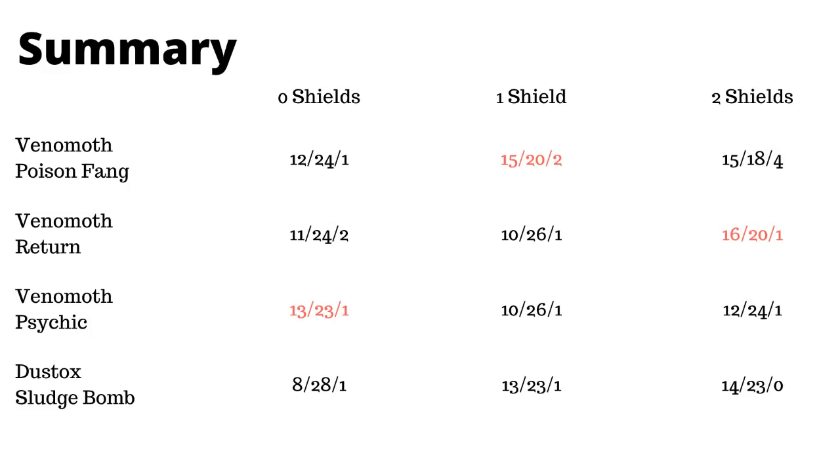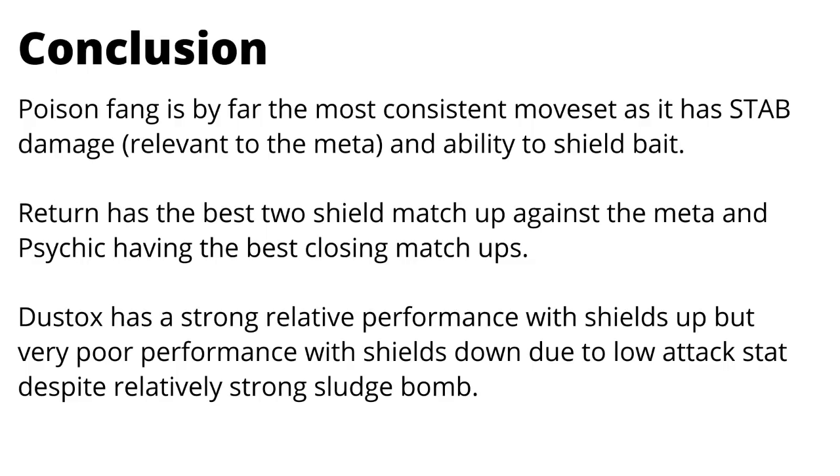Looking at the overall summary against the meta, Psychic performs the best in the close-shields scenario — we kind of expect that, as Psychic is the hardest-hitting move when combining attack stat and moveset, picking up one more matchup compared to Poison Fang, two more compared to Return, and five compared to Sludge Bomb. In one shield, Poison Fang stands out above the rest, very close to Dustox with Sludge Bomb. My overall conclusion is that Poison Fang is by far the most consistent moveset, as it has STAB damage relevant to the meta and the ability to shield bait, opening up more matchups.